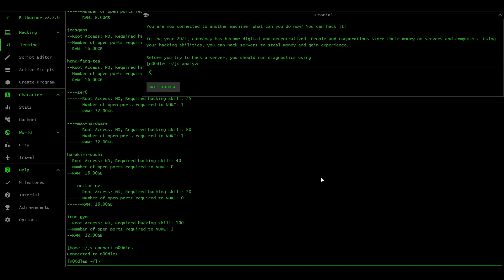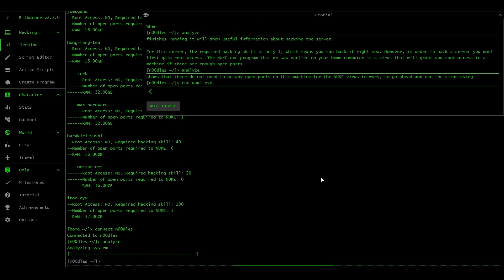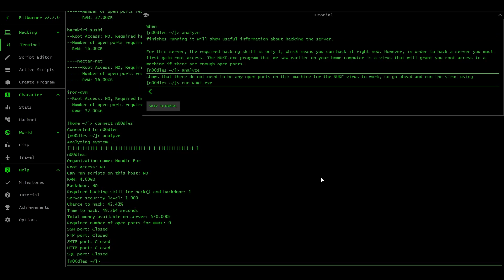You're now connected to another machine - what can you do? You can hack it. In the year 2077 currency has become digital and decentralized. People and corporations store their money on servers and computers. Using your hacking abilities you can hack servers to steal money and gain experience. Before you try to hack a server you should run diagnostics using 'analyze'. With root at noodles - which we're already in, you can see that in our prompt - so we just go 'analyze'. Like I said, I'm not a computer super-wizard, though I have written code for government projects.